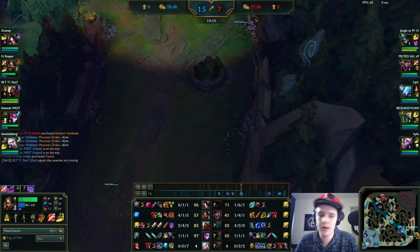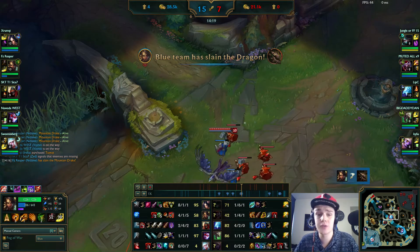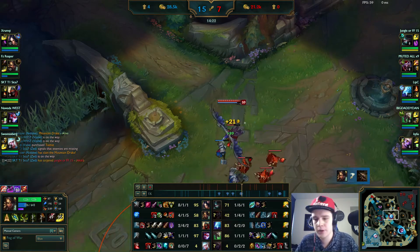Irelia is two levels up on Akali — Akali is out of this game. Shaco is also out of this game because we counter-jungled and counter-ganked him pretty well with the top laner's teleport. The early things matter so much.